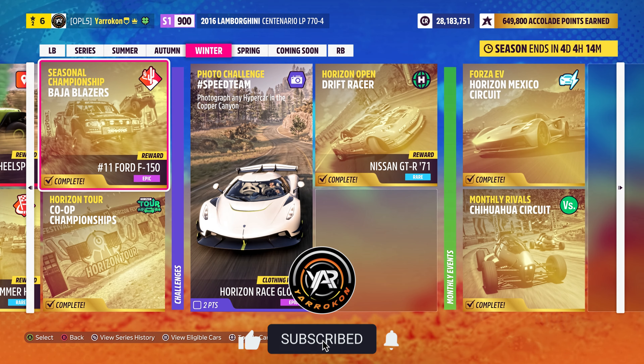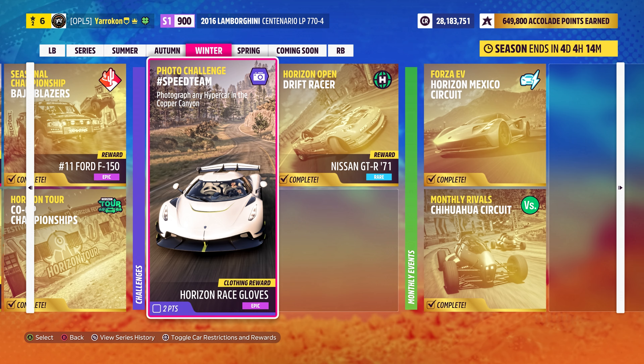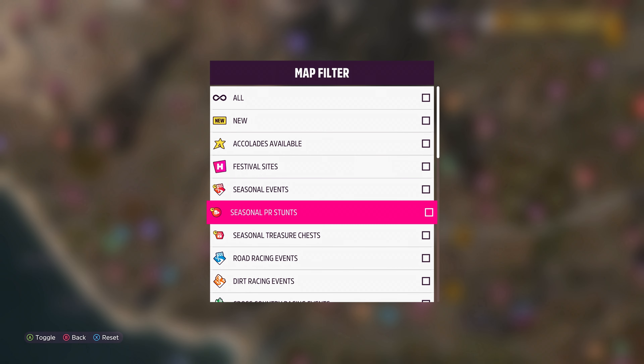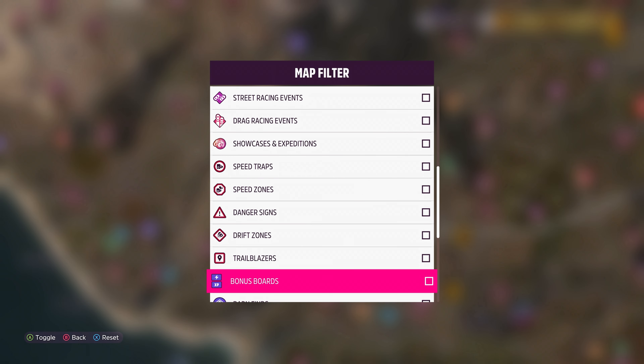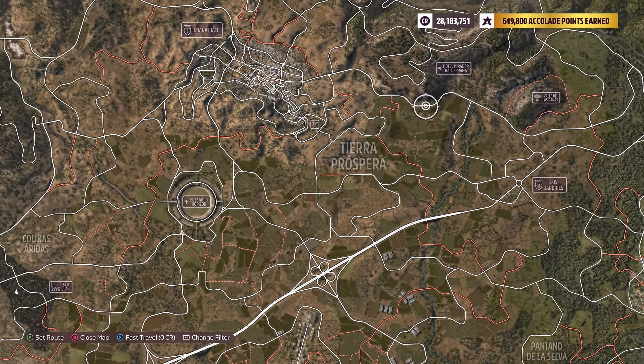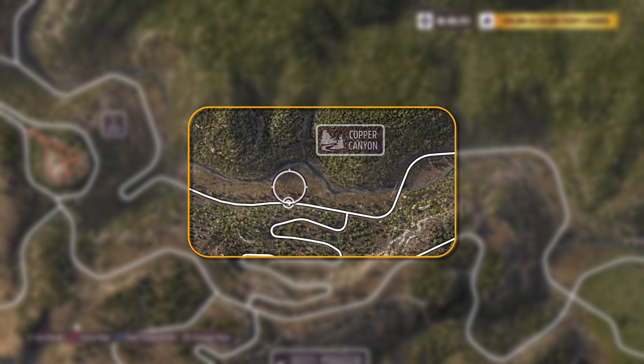Let's crack open the map and see where we're going next. The objective is to photograph any hypercar in the Copper Canyon. Make sure to remove everything except for landmarks — we're going to the upper right where Copper Canyon is located.